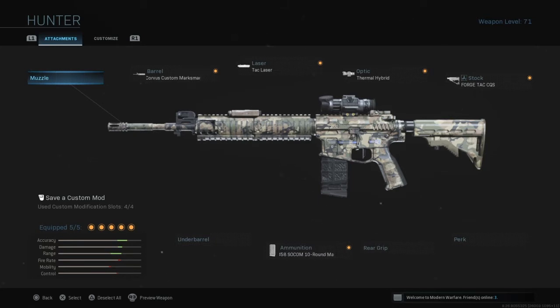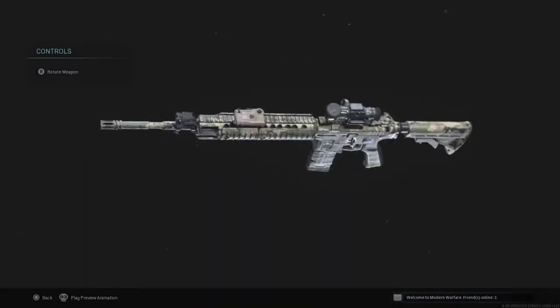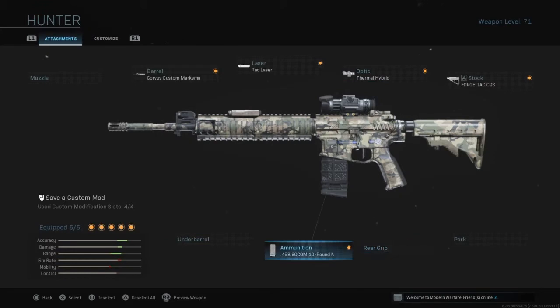Well, we got an attack laser — that's definitely tactical. We got a thermal hybrid, where it's the thermal sight and the reflex sight. The biggest, baddest barrel that would work with speed. And SOCOM rounds — the .458 SOCOM round — that's what it's chambered in.